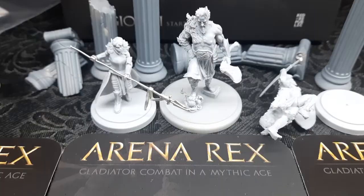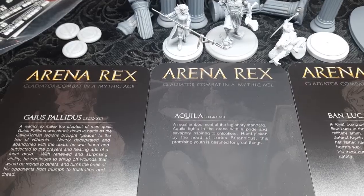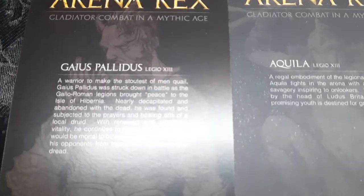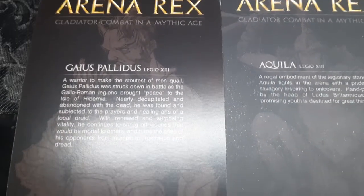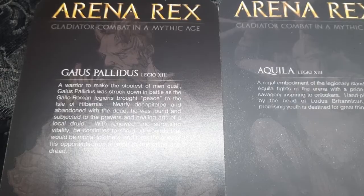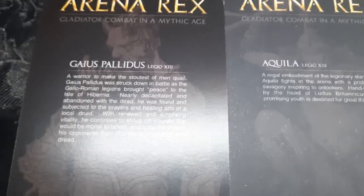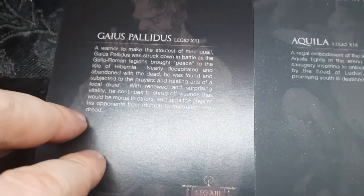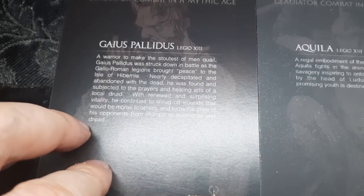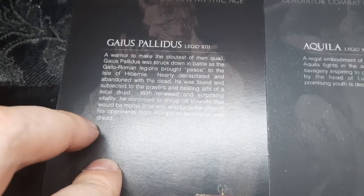The big guy is Gaius Pallidus. A warrior to make the stoutest of men quail — Gaius Pallidus was struck down in battle as the Gallo-Roman legions brought peace to the island of Hibernia. Nearly decapitated and abandoned with the dead, he was found and subjected to the prayers and healing arts of a local druid. With renewed and surging vitality, he continues to shrug off wounds that would be mortal to others, turning the cry of his opponents from triumph to frustration and dread.